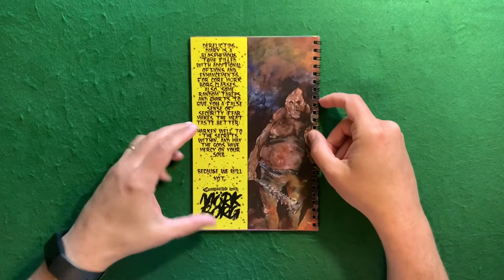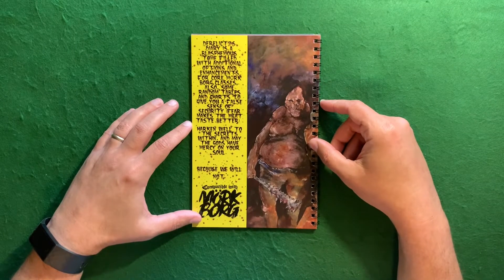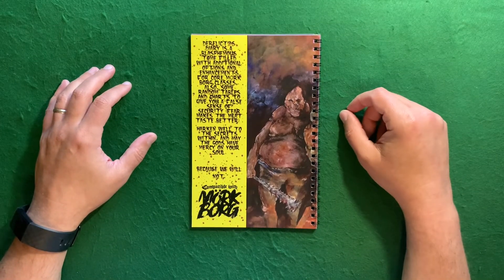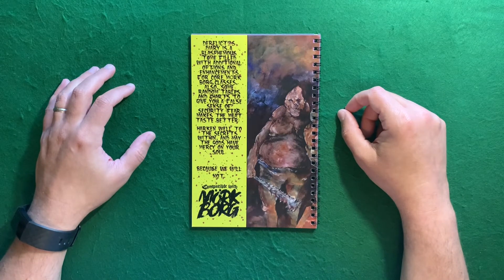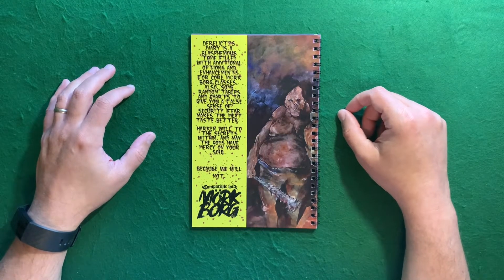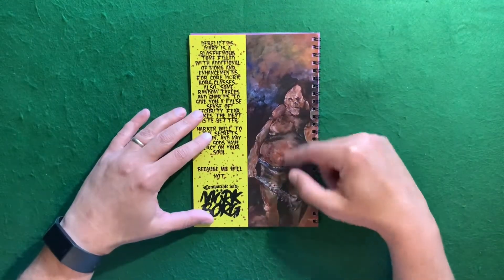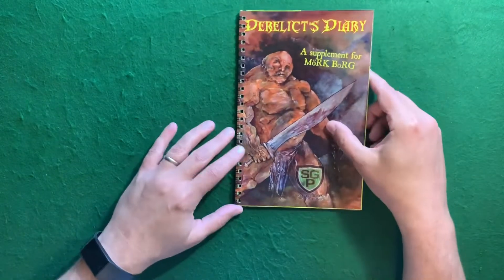It says: Derelict's Diary is a blasphemous tome filled with additional options and enhancements for core MercBorg classes. Also some random tables in charge to give you a false sense of security. Fear makes the meat taste better. Hearken well to the secrets within, and may the gods have mercy on your soul, because we will not. Compatible with MercBorg. And we've got some robust, physically very amazing dudes on the back. They look absolutely awesome.